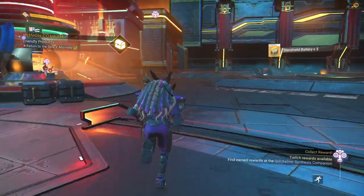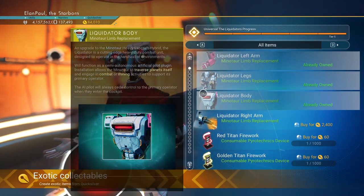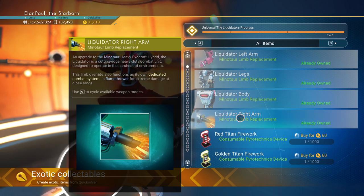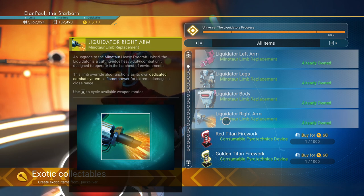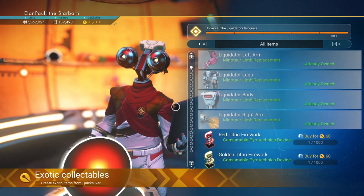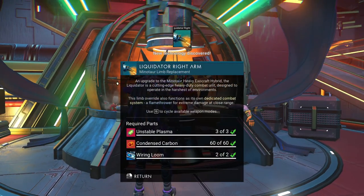We're going to check the Quicksilver vendor to see what's available. The only things we're not getting right now are the liquidator stuff we're getting from the expedition itself. I'm going to get the right arm because I haven't gathered it yet. This is the last item — the first one is the jetpack I'm using right now. So we've got all the items. Tier 5 is now complete for the Liquidator's Expedition — great job folks. We're about two and a half weeks in advance of this, so that's fantastic. Right arm is complete — awesome.